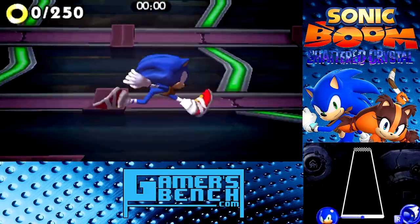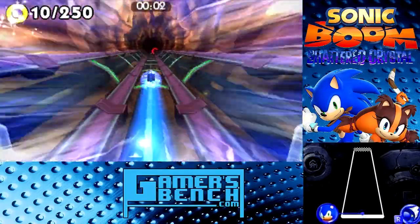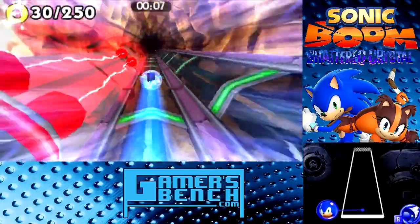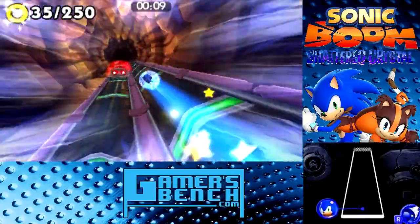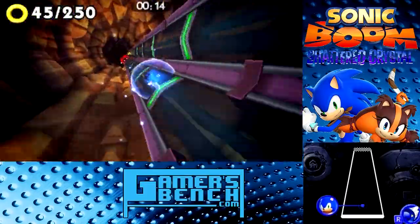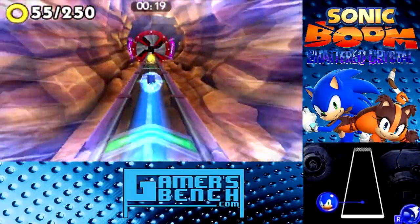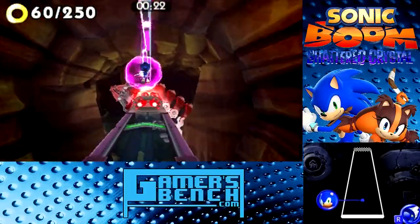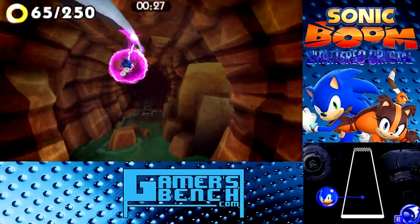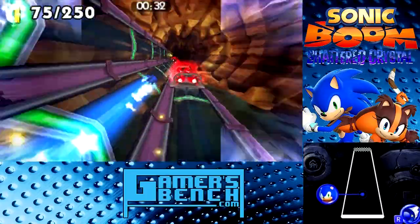Speaking of the Wii U version, apparently the demo isn't coming out until after the game is released — yay, logic. I mean, it's happened before, like Pikmin 3. With the Mach speed section, you automatically run forward and you can hold down the X or Y button to dash infinitely, but you can't move left and right while dashing, so you have to stop.